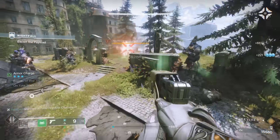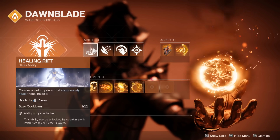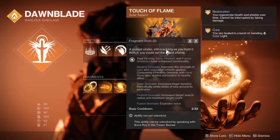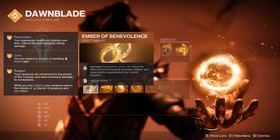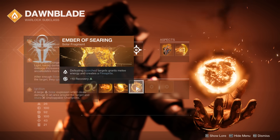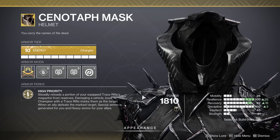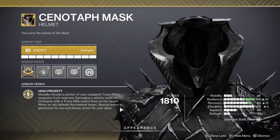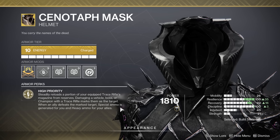Moving on to our warlock — it was a dawnblade warlock with Well of Radiance, healing rift, incinerator snap, heal grenades, and then we have Touch of Flame for the aspect and Icarus Dash. The fragments are ember of benevolence, ember of torches, ember of mercy, and ember of searing. The featured exotic armor piece is going to be the Cenotaph Mask. This thing is incredible — it will mark powerful enemies you shoot, and if they're marked when your teammates kill them, it drops heavy ammo for your teammates and special ammo for you.